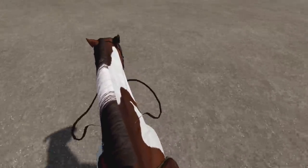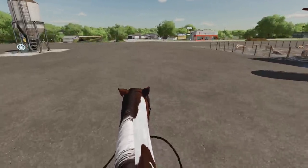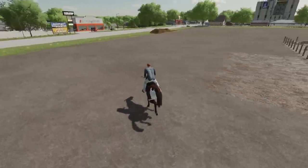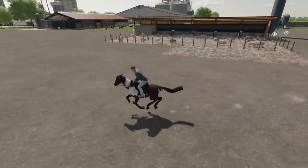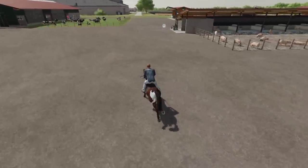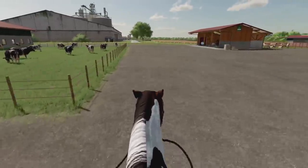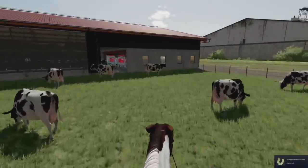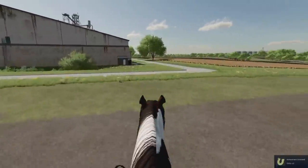Your next new PC and Mac mod is the First Person Horse Riding Camera from GTX. This global script adds a second camera option to all horses and rideable animals. When selected, it provides the rider with a first-person view for a more realistic feel when riding.